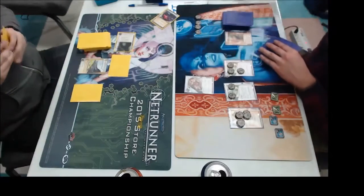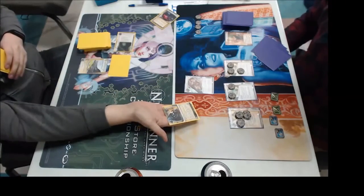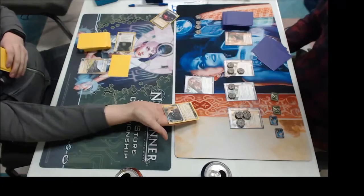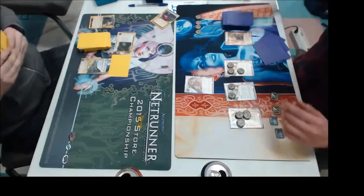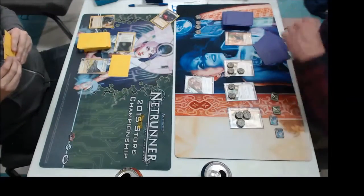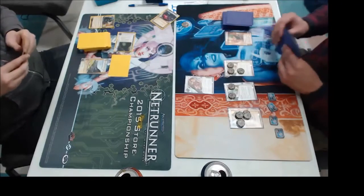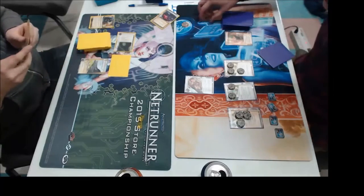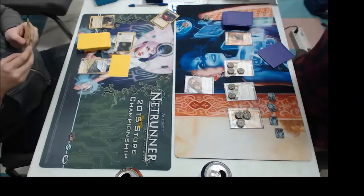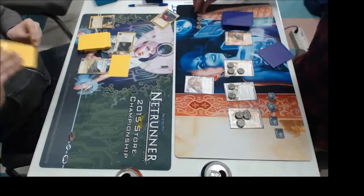We have a Dirty Laundry here. No breakers — just running face-first. And he runs straight into the News Team. He's thinking about what sad fate he must accept, and he's taking the two tags. But it does look like he has two clicks left, so he shakes both tags with his final two clicks and passes the turn. He earlier did run R&D and ran into a Dataravens, and I believe he jacked out — he didn't access that top card.